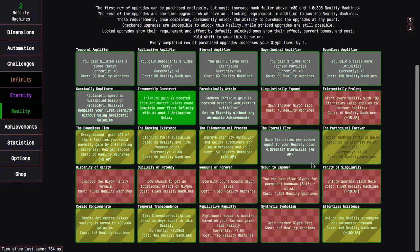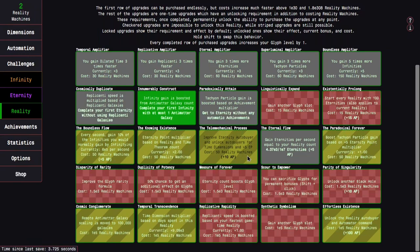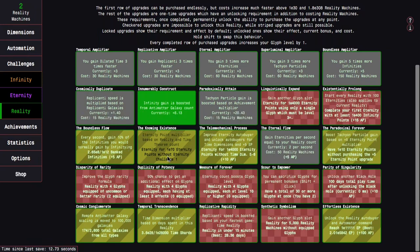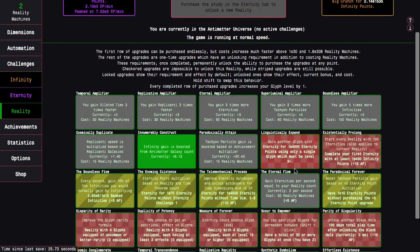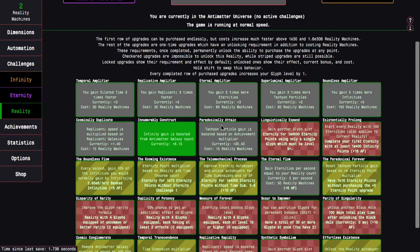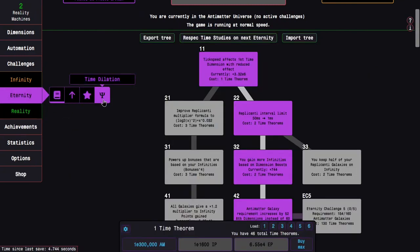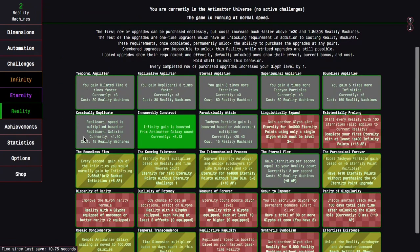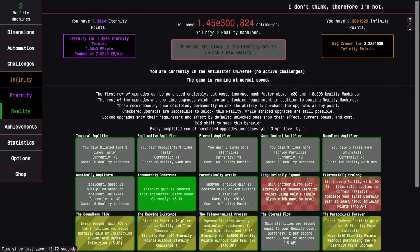There's an upgrade that gives me an auto buyer for eternity and time dimensions, and there's one that gives me an eternity point multiplier which will immensely help — though it's a pretty steep challenge requirement: e70 eternity points without eternity challenge one. The reward is times 181. If I somehow get like several hundred reality machines — which I don't expect — I could go into the black hole, which costs 100 reality machines.